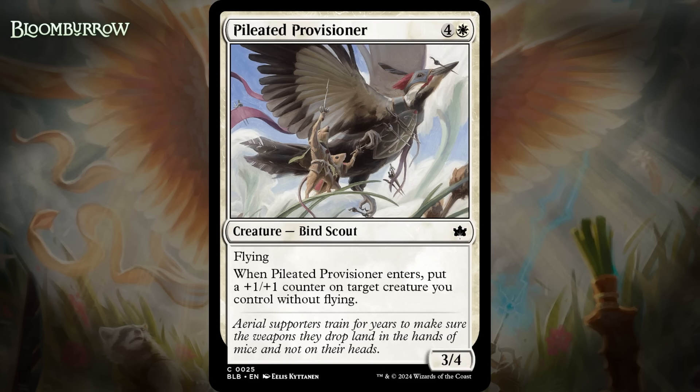Next up, it's Pileated Provisioner, which for four generic and a white is a 3/4 bird scout at common. It's got flying, and when it enters, you put a +1/+1 counter on target creature you control without flying. A 5-mana 3/4 flyer that always puts a counter somewhere is a C+ level card — we've seen that quite recently, in Thunder Junction. But that's not quite what this is, since it'll probably put a counter on something most of the time, but I think the restriction is enough to drop it to a C.